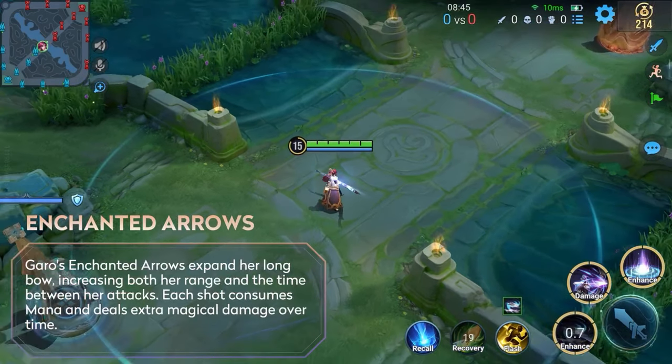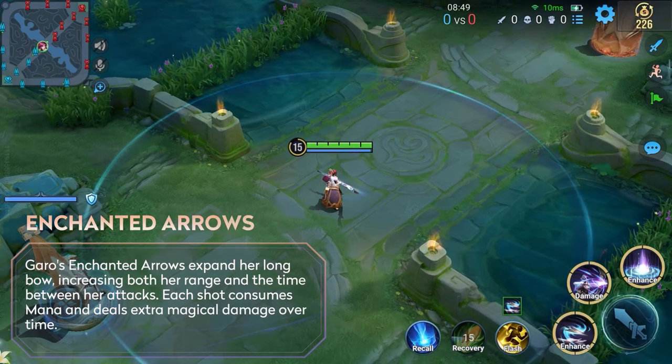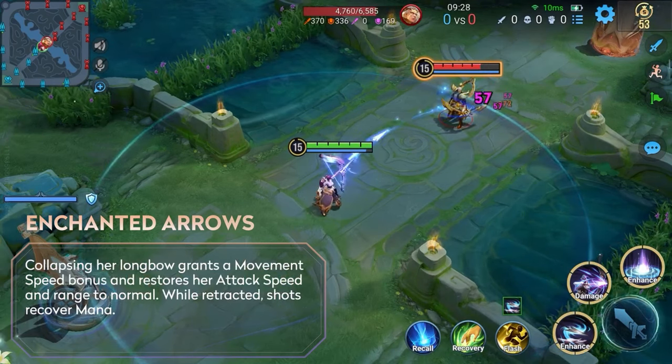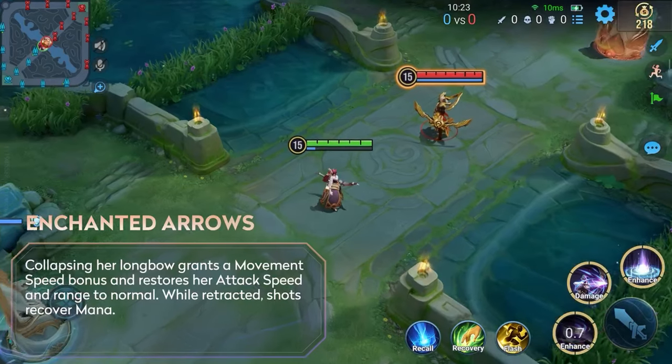Skill 1 grants enhanced basic attacks. When used, Garou expands or collapses her long bow. When expanded, she gains increased range and additional damage on her basic attacks. When collapsed, her attack speed and range are restored to normal and each basic attack restores mana.